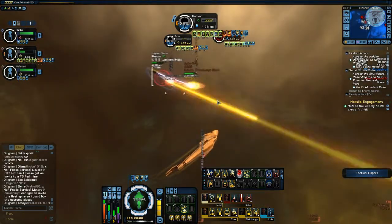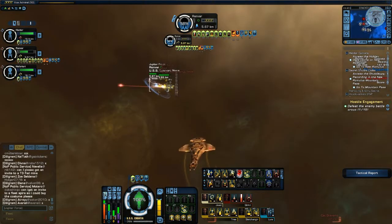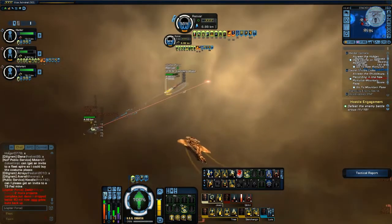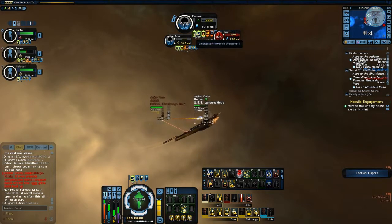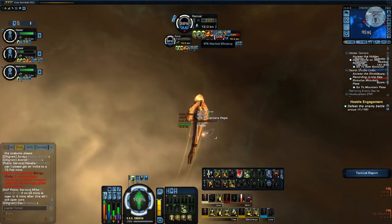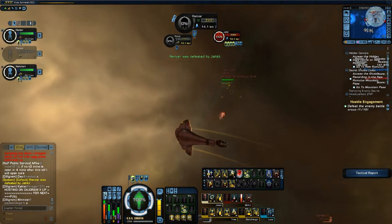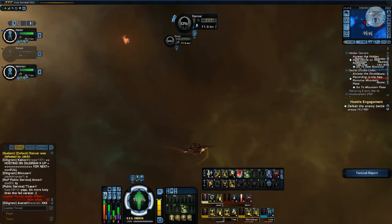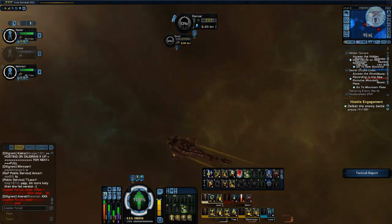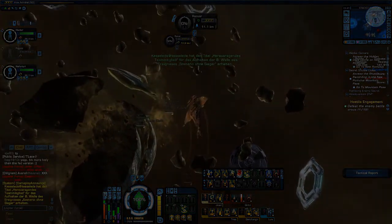Shield tanking is the most common method used, but hull tanking is also a good option to consider. When you are defending yourself, don't blow all your abilities at once because they all go on cooldown — that way when they're on cooldown you're pretty much defenseless. Your mistake was activating Emergency Power to Weapons. When tanking, your primary hero ability is Emergency Power to Shields. Remember that in the future.